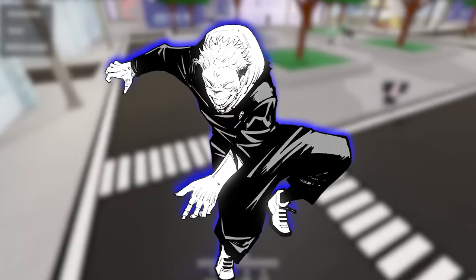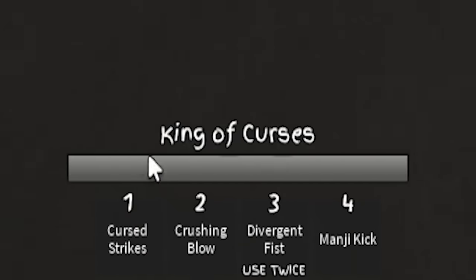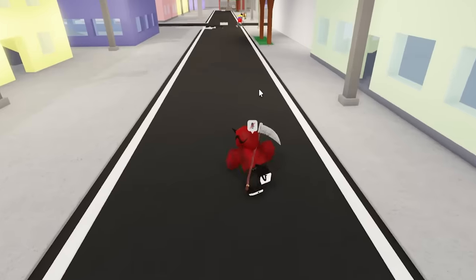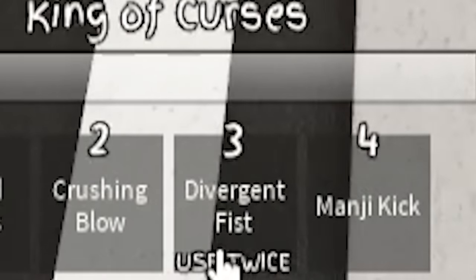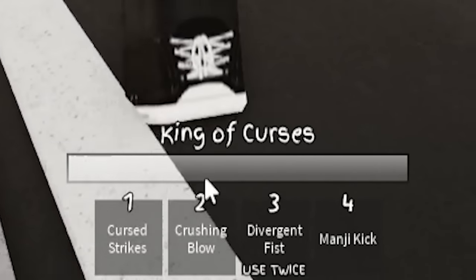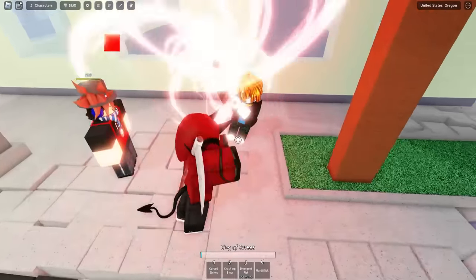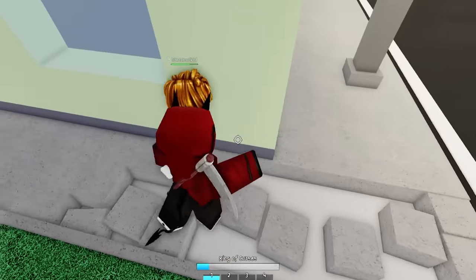Now that we have dominated with the Gojo moveset, it is time to move on to the next moveset, which is the Vessel — aka Sukuna, the King of Curses. Technically the Vessel is Itadori, but Itadori is not really as strong as Sukuna. Our ultimate bar does say King of Curses though. Apparently there are actually two secret moves on this moveset: one secret move for the normal Divergent Fist move, which you can use twice, and another secret ultimate move when you activate your King of Curses ultimate bar.